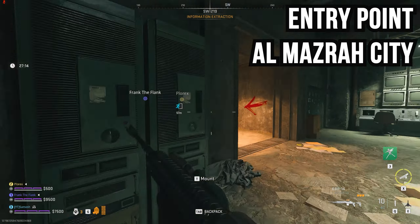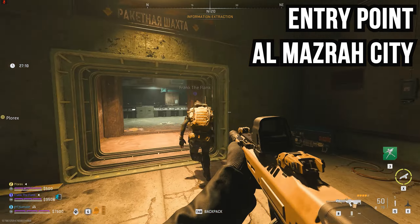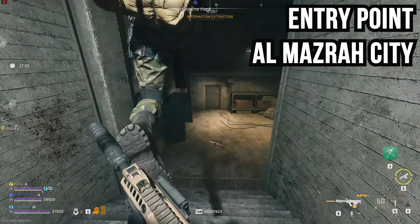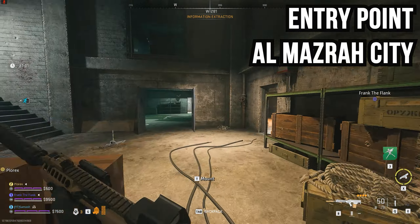You'll need to put a car battery and jumper cables into the circuit board and then press the big red button to get into the dark area of this complex. If you find these items in Almazra they'll stay in your inventory when you travel to the complex, but if you don't, there is a guaranteed spawn inside this entry point — so you will find a car battery and jumper cables, you just need to loot for them.